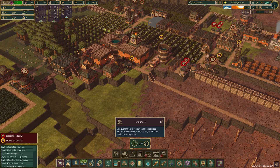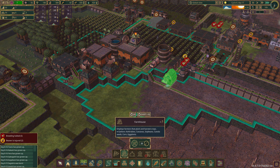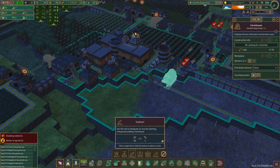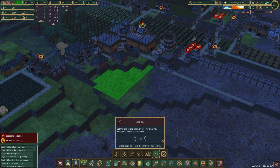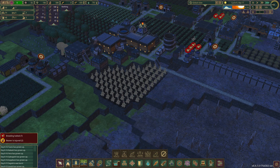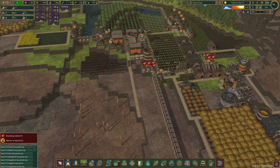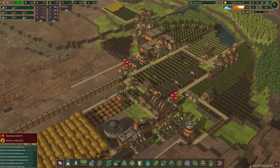We need a farmhouse to plant eggplants, of course. It's going to go here. For now, plant them in this corner - eggplants - and we'll just go like this for now. Maybe even go like this, and then we'll also do corn on the next half. Yeah, I like that.